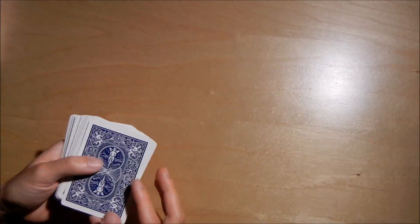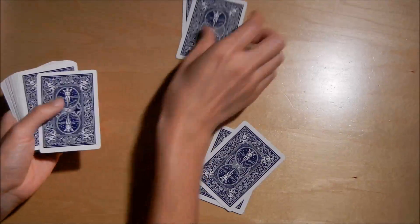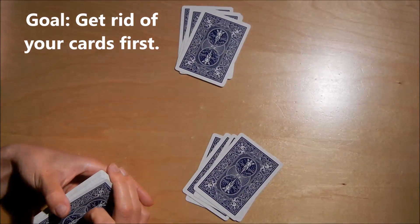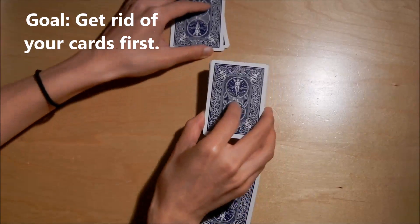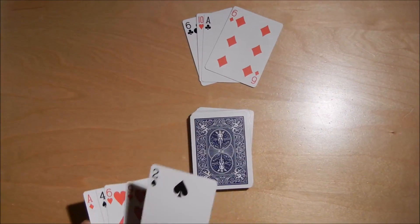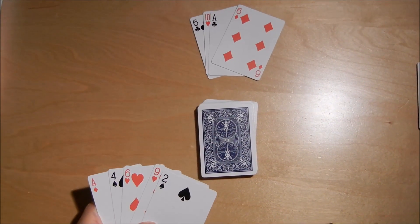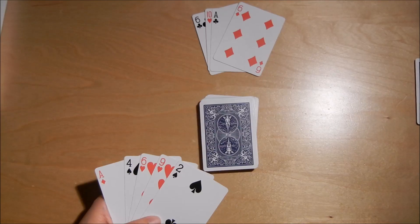I'm going to have the cards face up and each player is dealt four cards to start the game. The object of the game is to be the first person to get rid of all the cards in your hand. You have a draw pile in the middle and when it's your turn you take one card and then you try to see if there's a pair that you can discard. The way that you make a pair is you look for any number that can divide into another number.